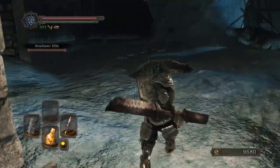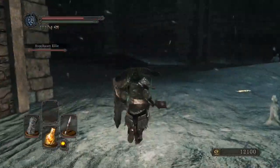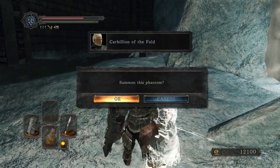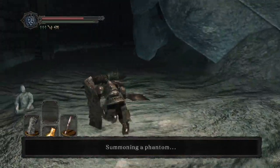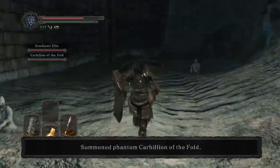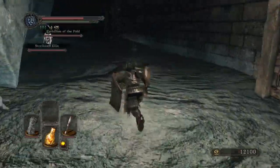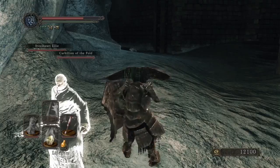I'm back as a human — turns out there's a summon: Steelheart Ellie again, hooray. In we go, I hope I don't die. When we got Steelheart Ellie there's apparently another summon right here — Carhelion of the Fold — I don't even know who you are. But I have two helpers against the Fume Knight, so I'll take that.